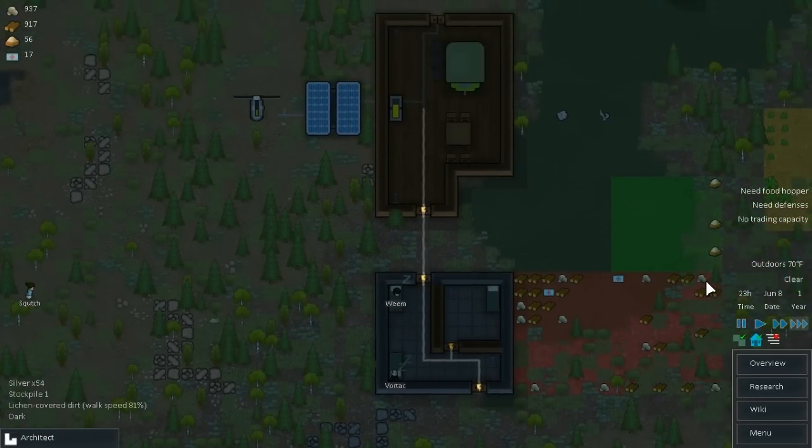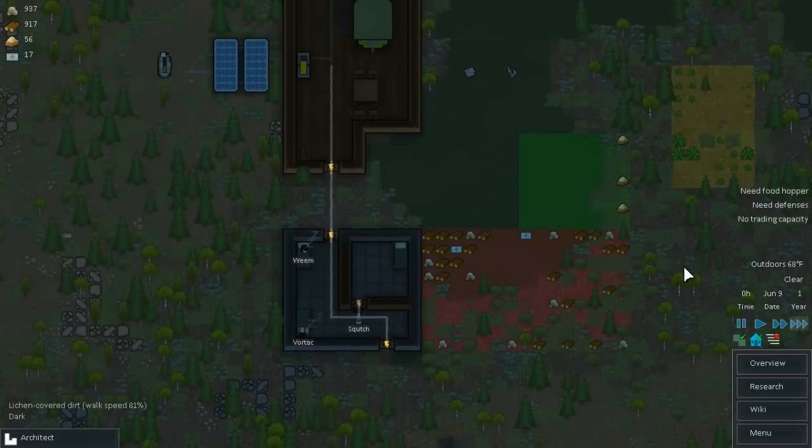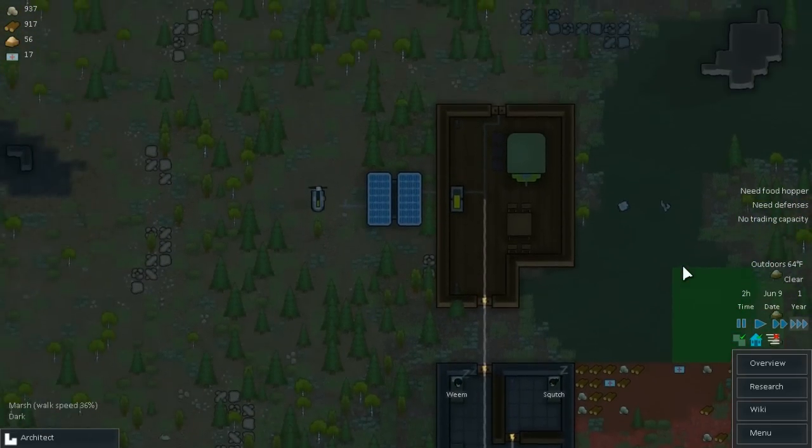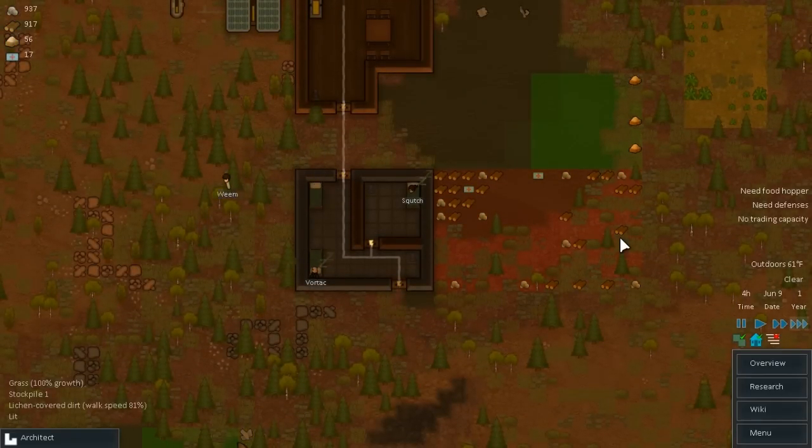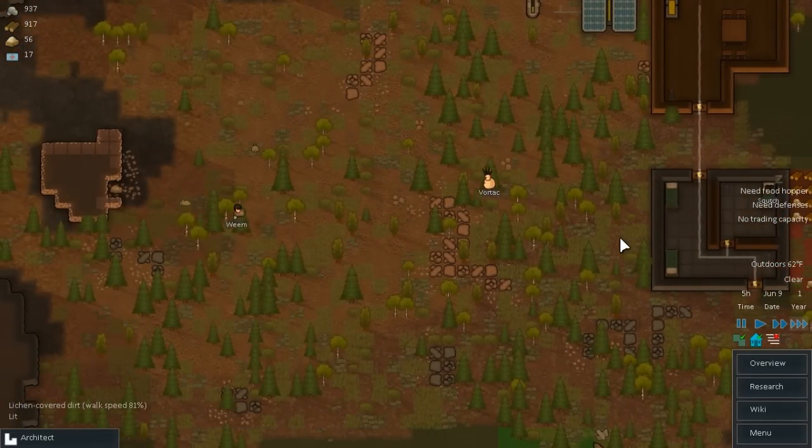So now we can just let them do their thing. I'm going to have to find something for Weem to do though, since he's not really mining or anything like that. We do need metal. Maybe we can make him work on the trading beacon. But again, without metal there's not a whole lot Weem can do except haul.